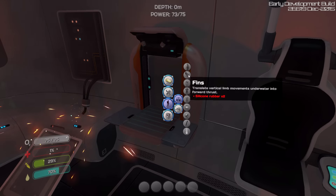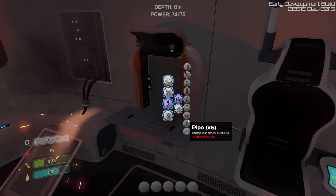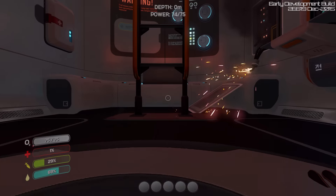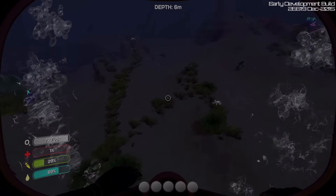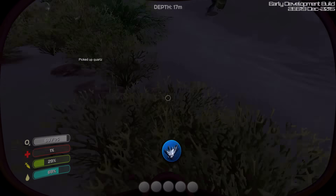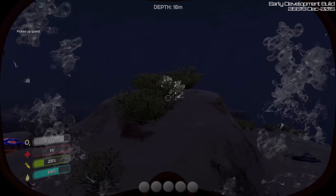Fins — here we go. I need two silicon rubbers. That's not even that hard to make. All I need is four quartz, and it's nighttime, which is the easiest time to find quartz because it's all shiny and it reflects the moonlight so well. There we go, one quartz. Quartz is gonna be so much easier to find than the silver.